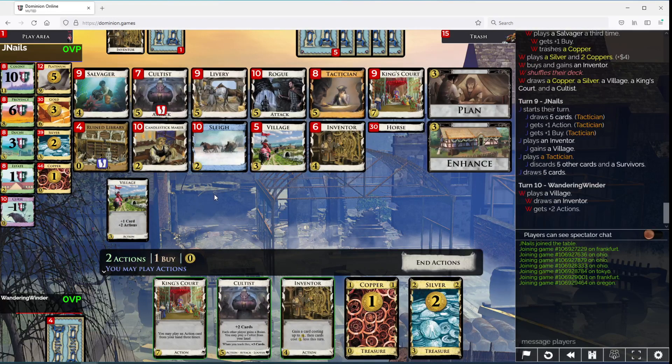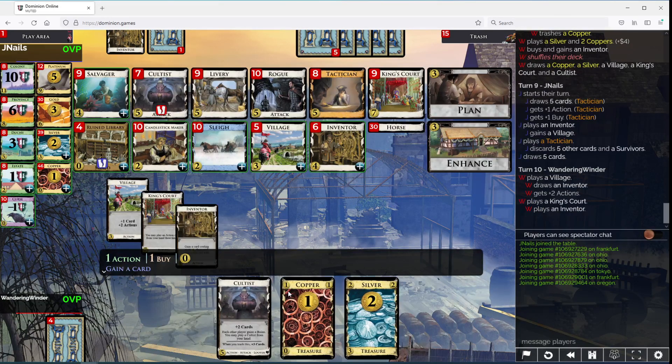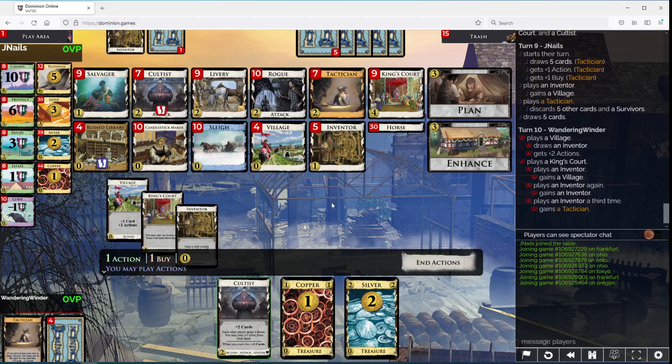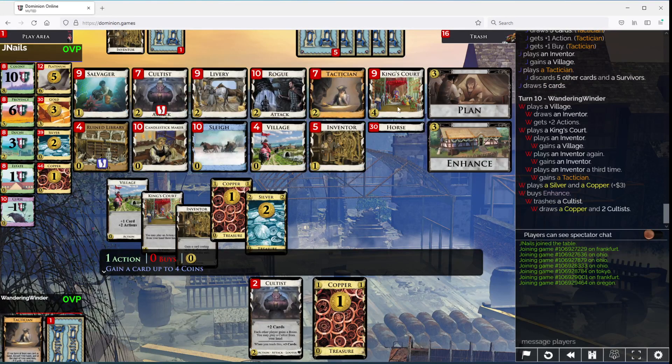I think I want to lead on this. Probably supposed to play the Cultist here. Maybe I don't, though. What we can do is King the Inventor. Get another Village. Another Inventor. Tactician seems pretty good. Enhance the Cultist into another King's Court.